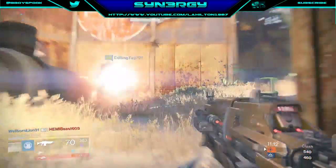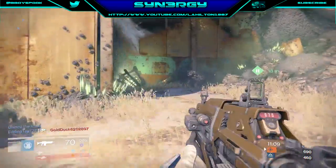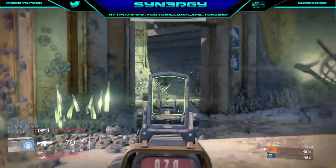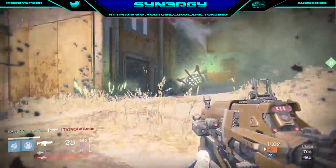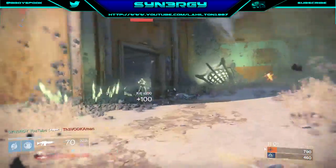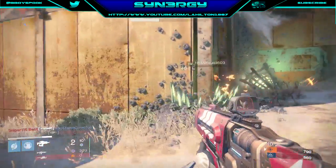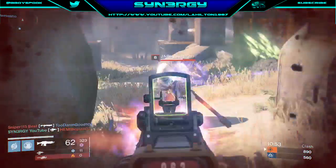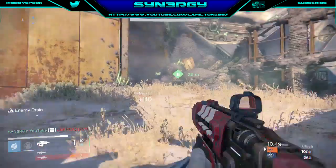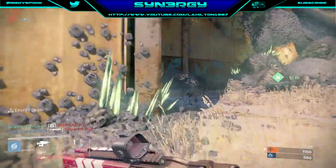The guns I'm using are the Atheon's Epilogue, which is the raid gun — you can see it here just annihilating that guy even though I'm being hit down pretty hard. The second weapon is the Purifier, which is the New Monarchy fusion rifle. You can see it take that guy out — we get a little lucky, take down his shield, then melee him which also regens our health.